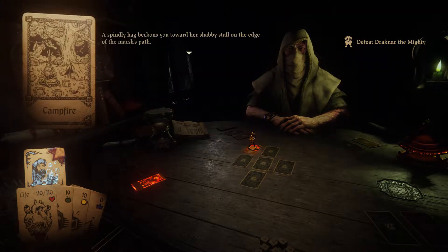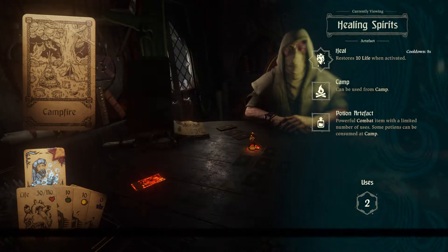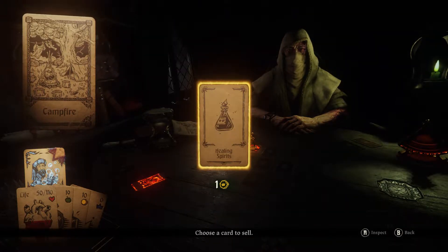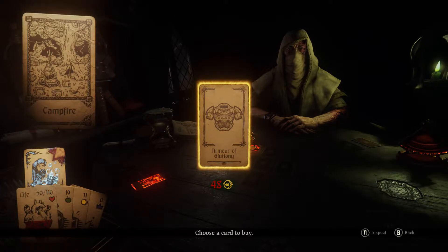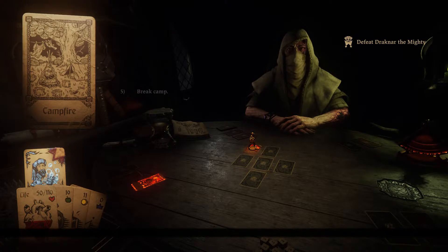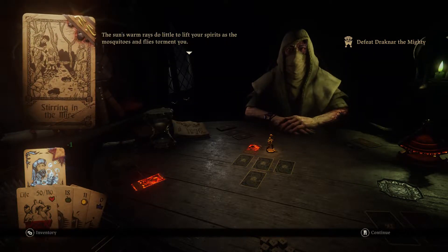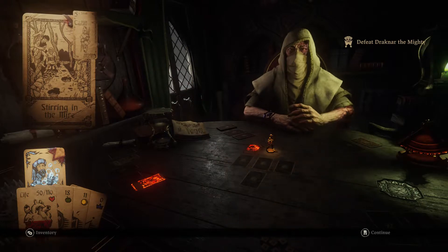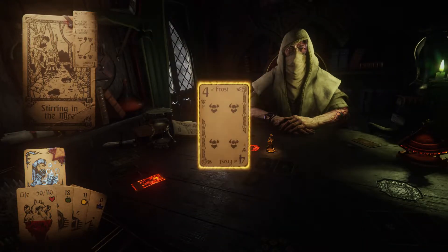Oh boy, this is going to be a difficult one. I'm just going to use up my artifact to heal up as much as I can right away. We are not going to be able to get gold on this — not that it matters. Equipment doesn't really matter on this one, trust me. Starting from the very beginning, you have to deal with two monsters at the same time in the Stirring and the Mire, and it's only going to get worse.